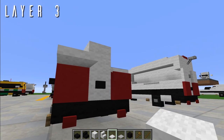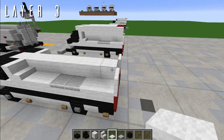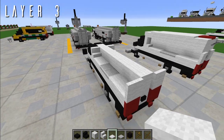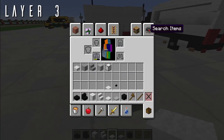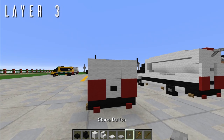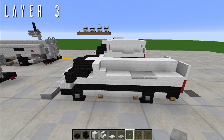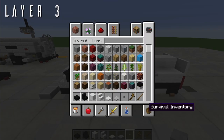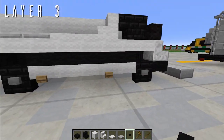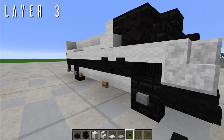Put two birch trapdoors in the back here — that will allow you to close off this window section. For one last detail, grab stone buttons and place one right in the middle there. That'll do it for layer three. There's also one detail I missed in layer two: on the first two blocks, there should be acacia buttons.